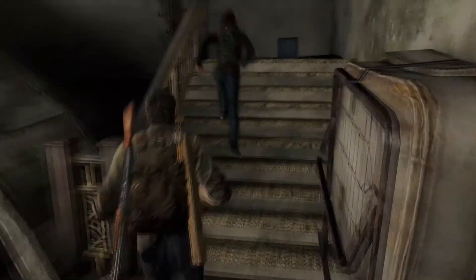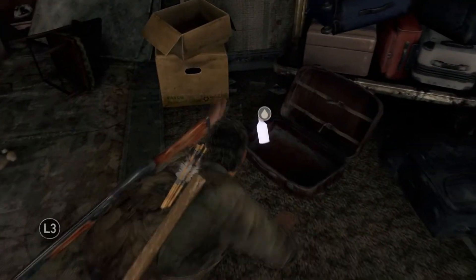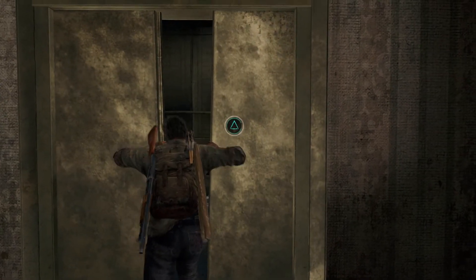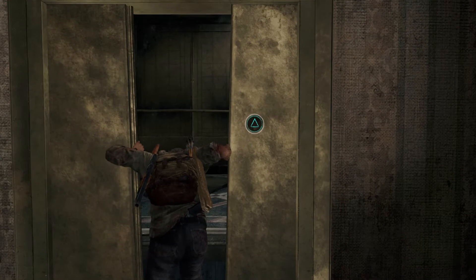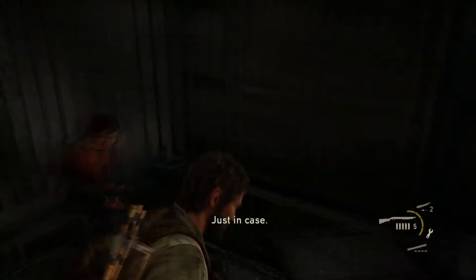Up we go, Ellie. Anything else up here I can grab? Ooh, like this? Wonderful. Yes, I know there's an elevator or a ladder in there. Let's pry it open. There we go. This elevator better not fall on us. There better not be someone up above that's going to cut the wires.